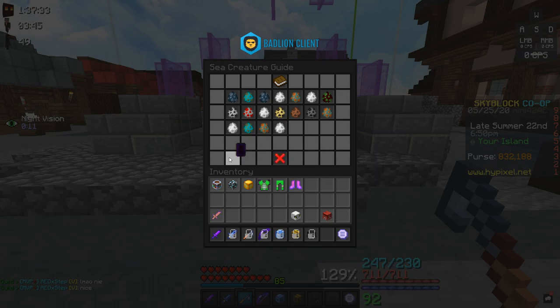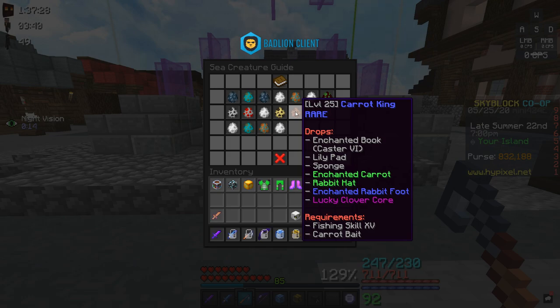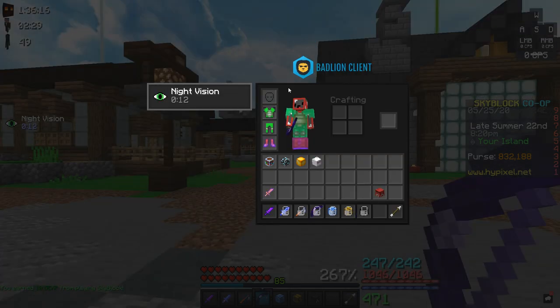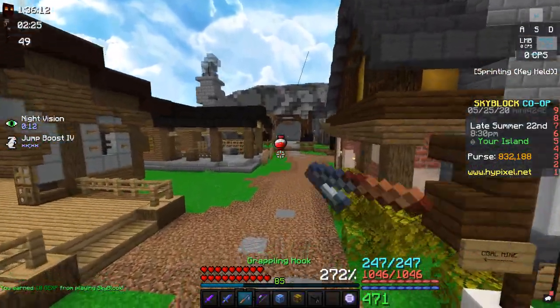After reaching fishing level 16, you can start catching the Rabbit King, which has the chance to drop the Rabbit Hack. The Rabbit Hack gives Jump Boost to Unwarn even though it is not stated anywhere in the item description.